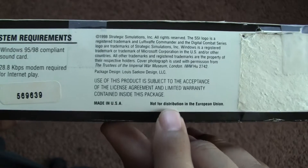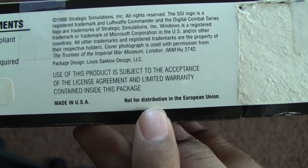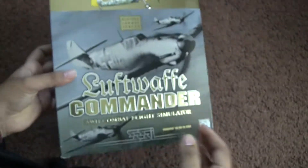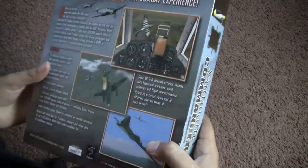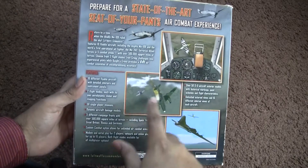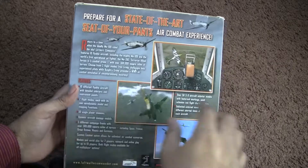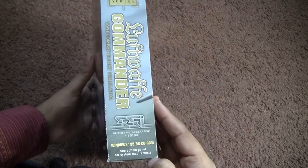I always found this very interesting. If you can read it, it says 'not for distribution in the European Union.' I guess maybe the European release is a little different. And this is the back of the box — it shows some of the aircrafts, the internals. And then the side is the same as the other side.